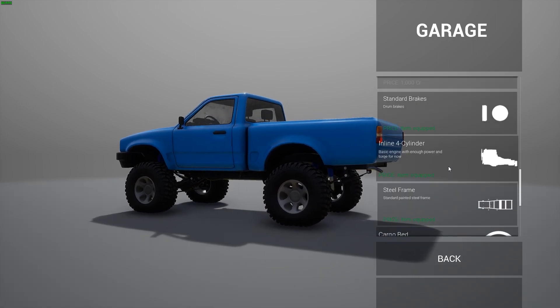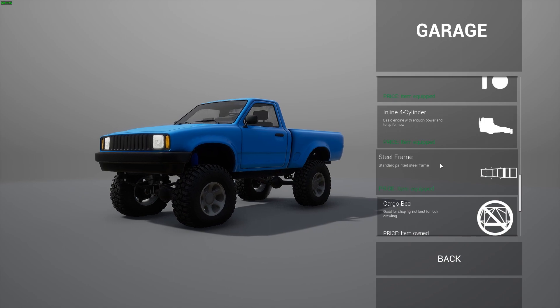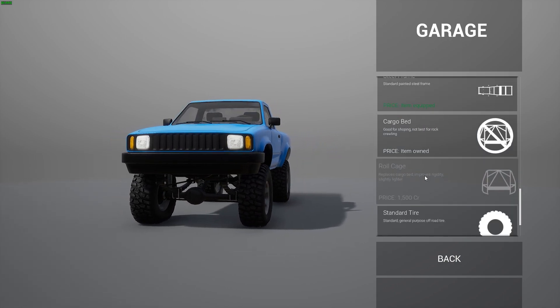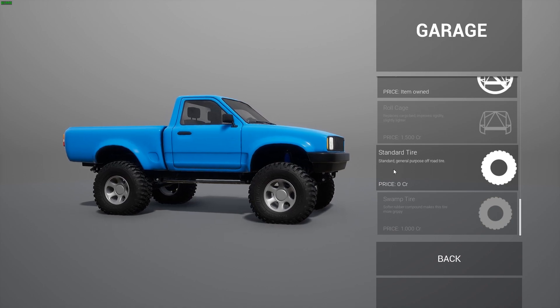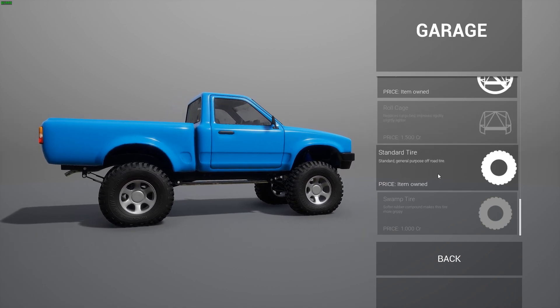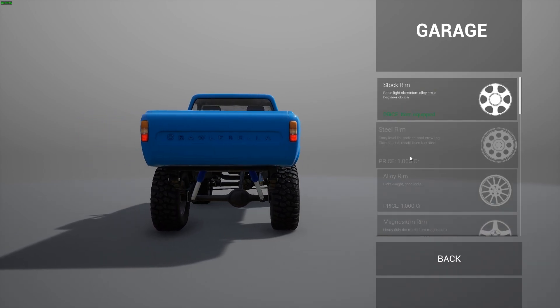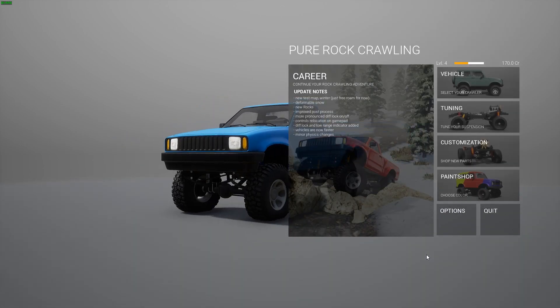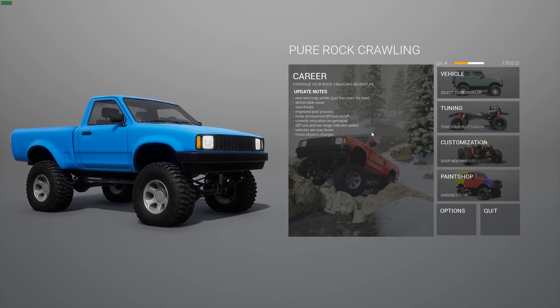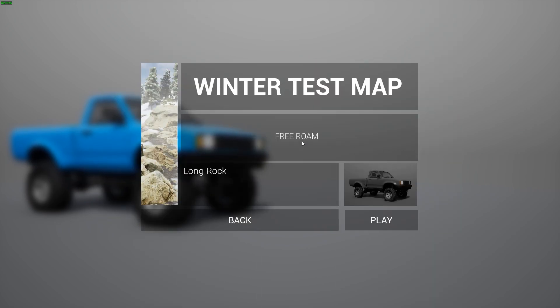Maybe I can already showcase it a little bit without actually buying it. You want to buy standard tires? No, I don't need that. It's weird because it doesn't look like I can equip anything, or I already had it equipped. Okay, so it doesn't look like that's gonna work. Let's go to the carrier mode then — there's only free roam, so let's try that.